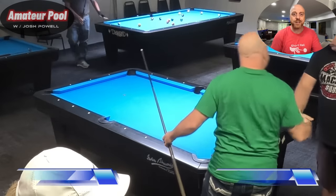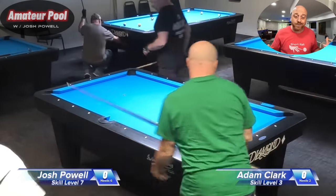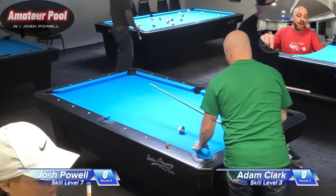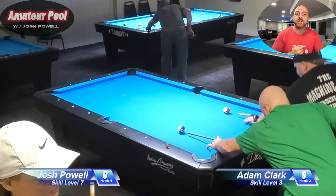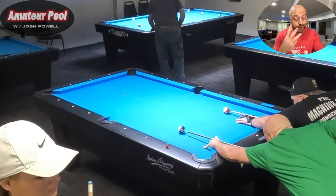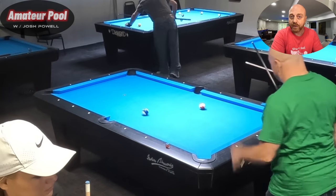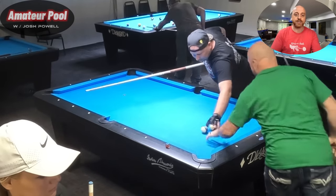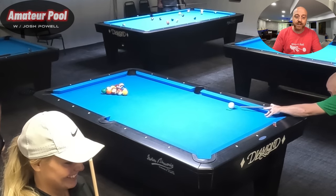What's up pool players, Josh Powell here, you're watching Amateur Pool. Today we're going to find out what happens when the other team puts a three against your seven. The match today is exactly that — it's myself, Josh Powell, skill level seven, versus Adam Clark, skill level three. The race is six to two, we're playing eight ball. I've got to win six games, he's got to win two.